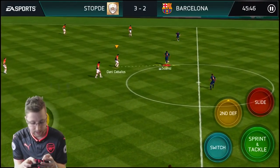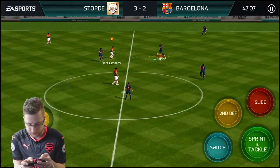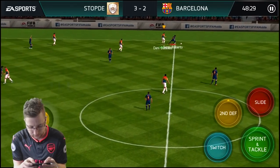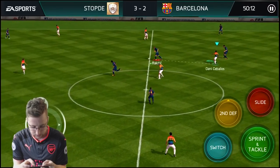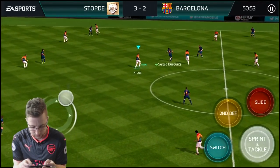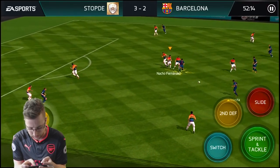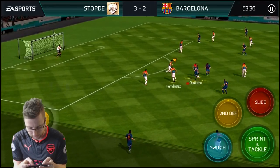Second half — Suarez is trying to tie it up, he's been the man for Barcelona today. Although I think he's really just in the right time and the right place, as we've just been making some big mistakes. That happens to me a lot — throwing it not to the player I want to throw it to, much more than I think it should. We go back on defense, Suarez trying to make things happen, Iniesta into the middle.